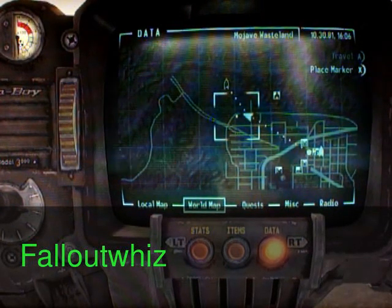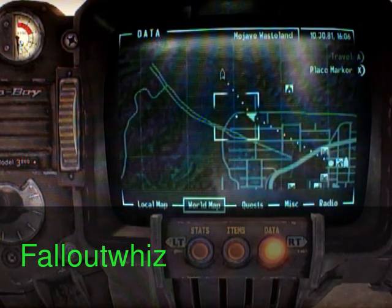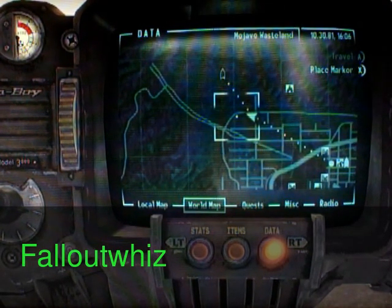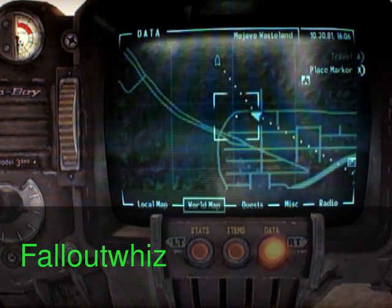Hey YouTube, this is FalloutWiz. I'm gonna show you how to get the alien blaster. Just a hint — you have to have the Wild Wasteland perk in order to get this weapon.